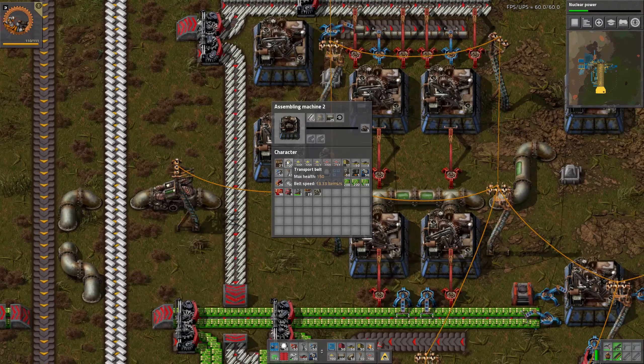There it is — some normal engines. Four should be fine. Let's build a couple of pumps here and power them up. There's the lubricant tank, that definitely works. But we don't have heavy oil whatsoever, so that's maybe a problem.